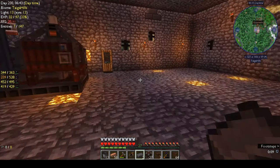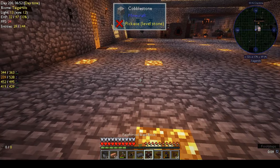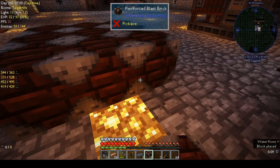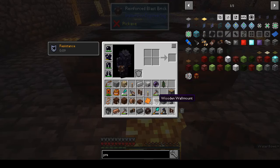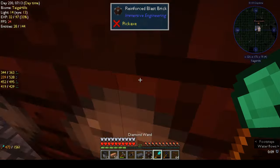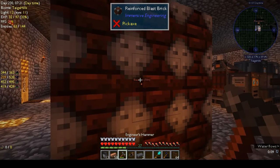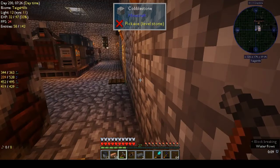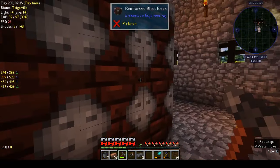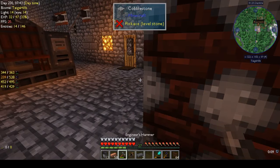Power would come in from this side. If I put in the blast furnace — three. Do I have the pieces? Yes, I do. Does it do all of them? No. Taking my engineer's hammer, right-click — nope. What's wrong? Is it supposed to be hollow on the inside?